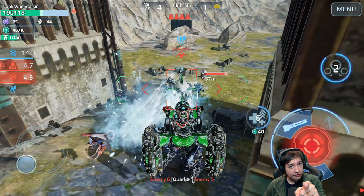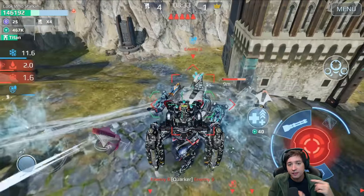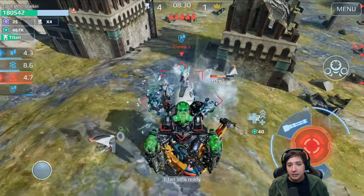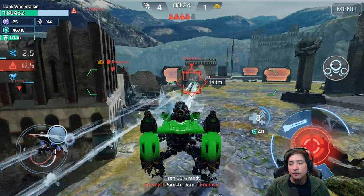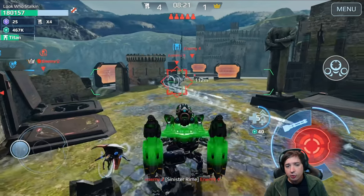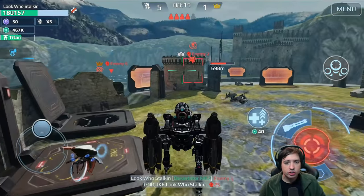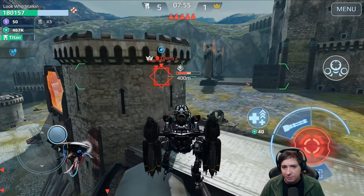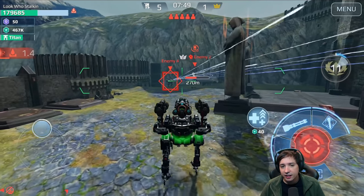This guy just jumped on me — he was on the platform behind me. So what I do now is walk backwards with him to his spawn point or teleport point, because then he has no choice. If he teleports back, he will still be in front of me because I walked to his point of origin. That's how you fight Scorpions: if they jump on you, try to move with them to their original point, and then you have them with their pants down when they teleport back with no means of escaping.